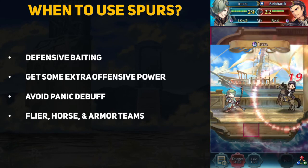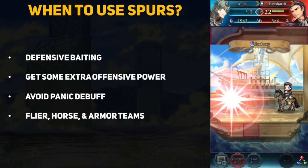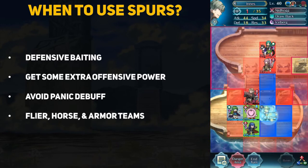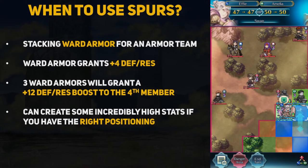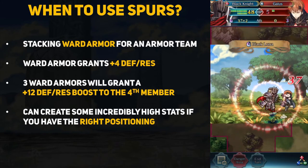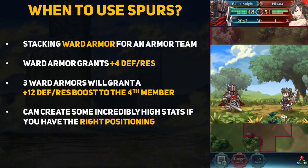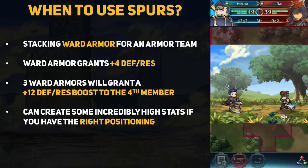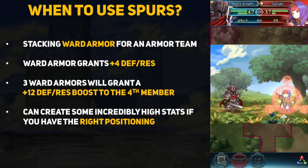Spurs also come into play for class-centered teams. While hone and fortify type skills for armor, cavalry, and flyer teams are very powerful, they cannot stack with each other because they are visible buffs that grant bonuses. So a cavalry unit next to 2 hone cavalry skills will not receive double the effects. However, a cavalry unit in range of 2 gold cavalry skills will indeed receive double the benefits. The best showcase of stacking spurs comes from armor emblem teams — running 3 to 4 ward armor skills means a unit can receive up to 3 ward armor effects, for a total of plus 12 defense and resistance, making even the highest damaging units struggle to scratch their armor.